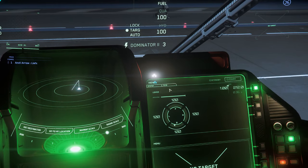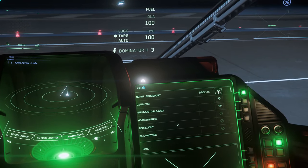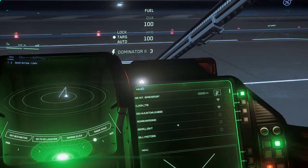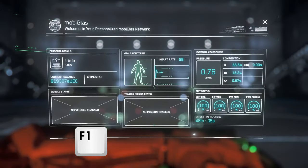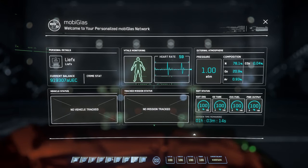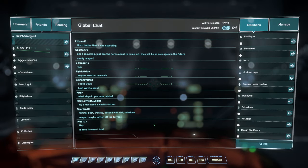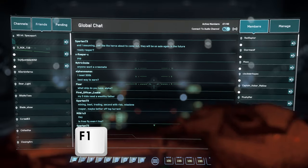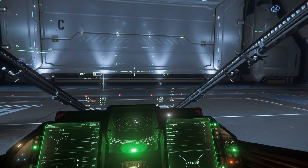Click menu, then click comms. You may have a bug where it just doesn't work — this does happen. Click the Wi-Fi symbol to call the New Babbage International Spaceport, which will open the hangar and let you fly out. If the screen isn't working, there's another way: open your mobi glass, go to the comm link app at the bottom, click comm link, go to friends, and you'll see New Babbage International Spaceport. Click the Wi-Fi symbol there to open the gate. Press F1 to close your mobi glass.